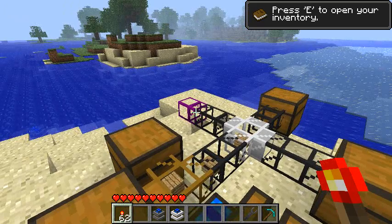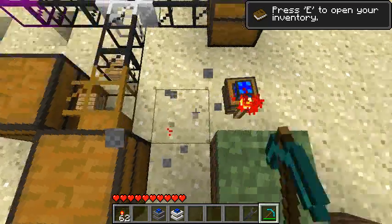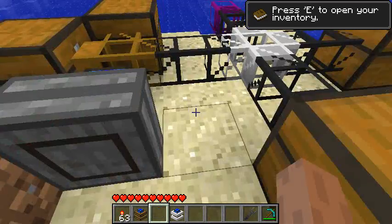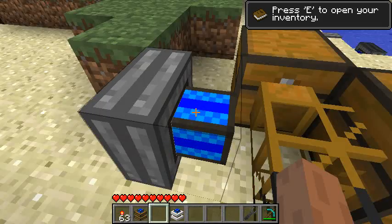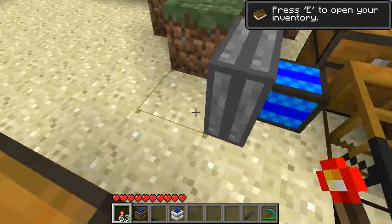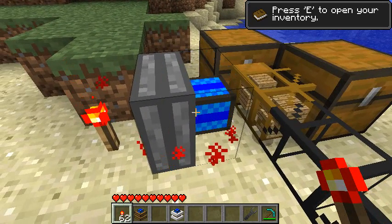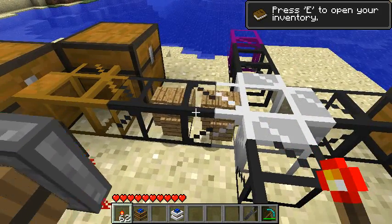I want to show you something else on the obsidian pipe. Let's remove that and place something a little bit more powerful: the steam engine. The steam engine needs something to smelt — I can place planks or anything that could go in a regular furnace. Here I'm just going to place a few pieces of coal, and in order to activate the engine I'm going to need redstone activation. As you can see, it goes a lot faster than the previous engine and it is extracting stacks, not just items one by one, because it's more powerful.